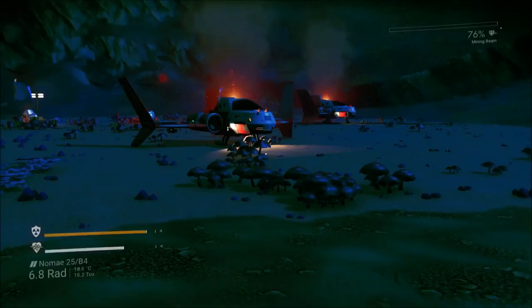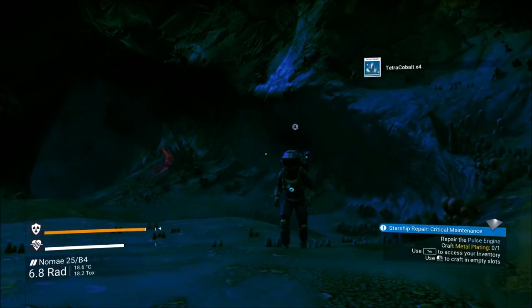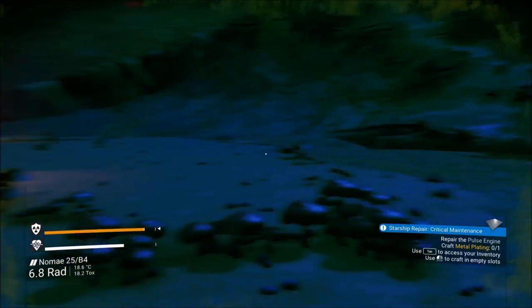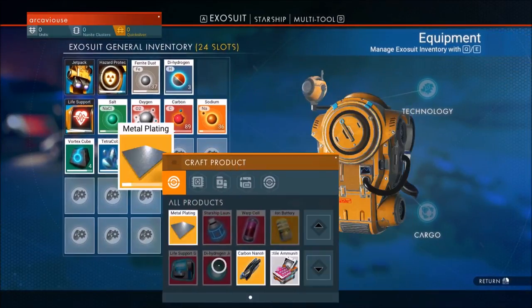In the bottom right, Kade, it pretty much shows you your quest line so you can progress - so you're not left clueless. Right now I'm at the pulse engine part, so I have to make the metal plating.